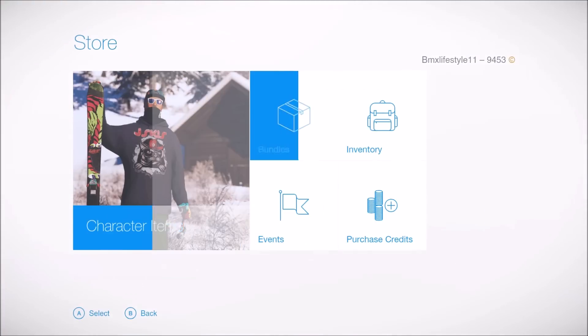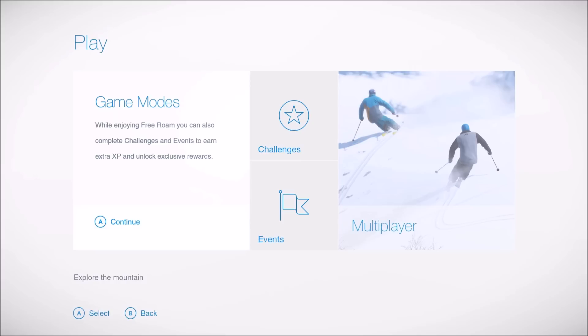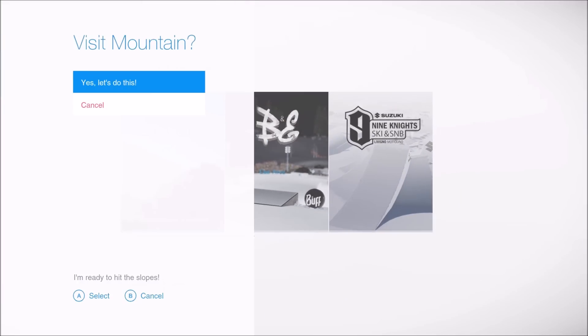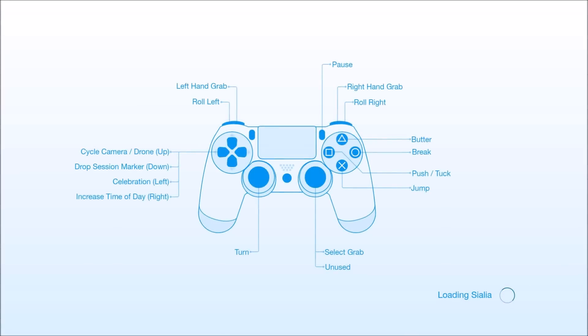Let's head over and actually play the game a bit. I'll go to free roam as you can see here. There is actually multiplayer so you can play online with other people, which is really cool. What mountain should we go to? Let's just start off with a big one. It shows all the different controls, and while we're on the loading screen I'll read off some of the stuff that the creator asked me to mention.